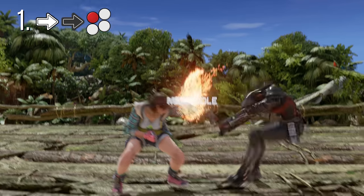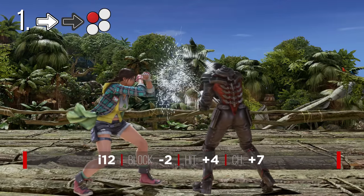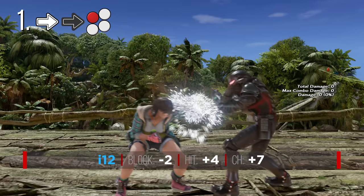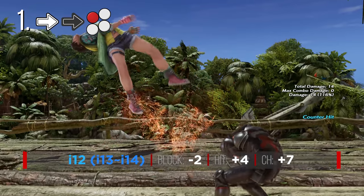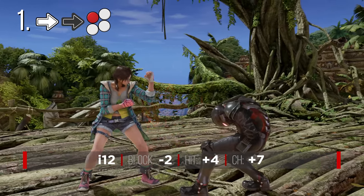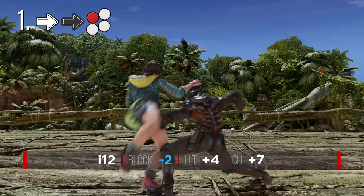FF1 aka Party Crasher is Julia's trademark elbow attack and her key tool for controlling space and forcing her way in on opponents. With the quickest possible input, Party Crasher comes out in a lightning-fast 12 frames, has a fat hitbox, and can also go under certain small highs like jabs. Don't think of this as a 12-frame move though, as in most cases it will come out in 13 or 14 frames. Though it can be evaded by a well-timed sidestep left, delaying your forward dash will reorient with the opponent's step. It's also very hard to whiff punish on reaction. On block, it's only minus 2, so Julia can still move around with ease, or counter hit the opponent doing a slow move.